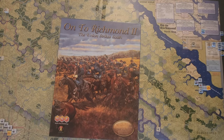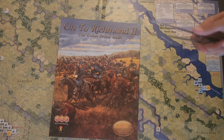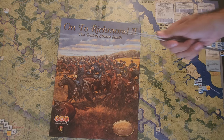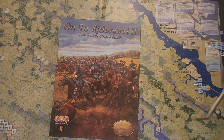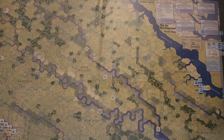Hey everyone, welcome back to the channel. Today we are on to Richmond as the Union. We're going to start the advanced scenario, the full campaign for the On to Richmond module of On to Richmond 2 — because it also comes with Grant Takes Command. This is the 1862 Peninsula Campaign found in MMP's On to Richmond 2, and here we are at the start.